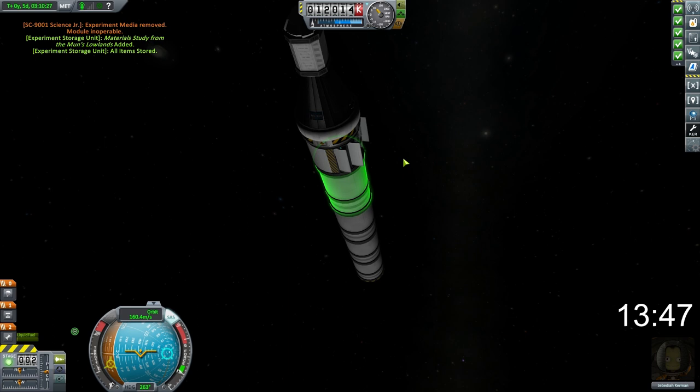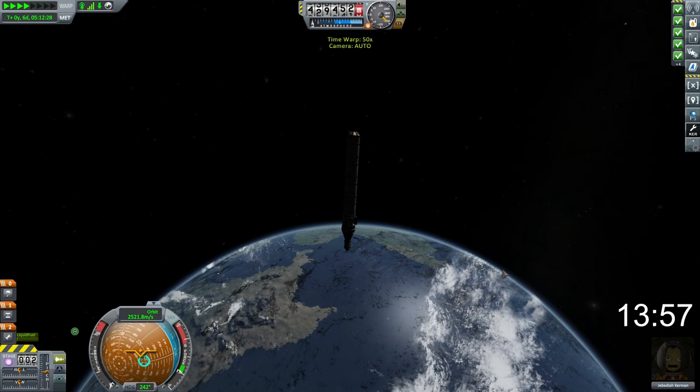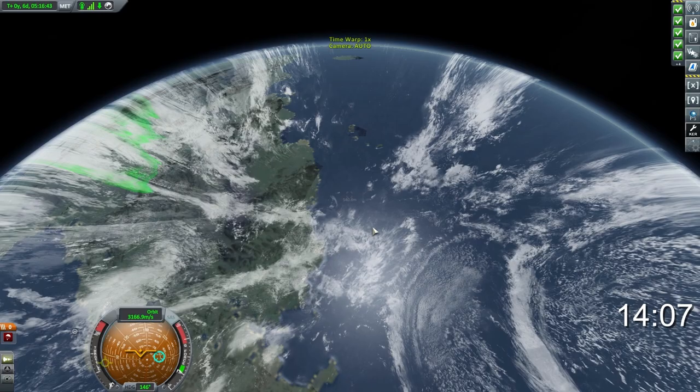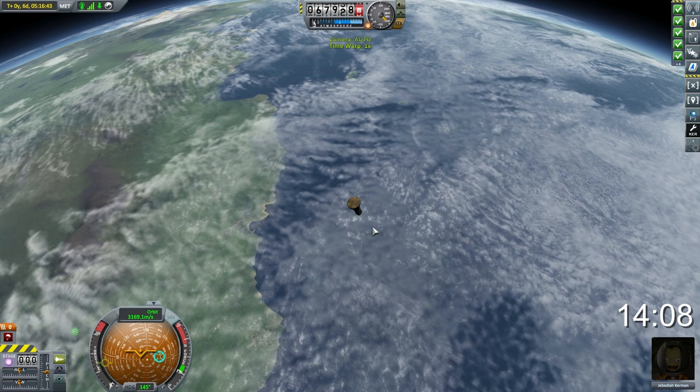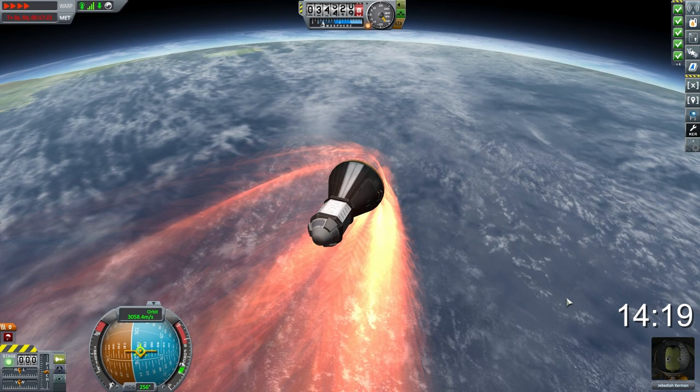You've got to be careful not to time warp too fast, otherwise you shoot straight past the periapsis marker. And just out of pure luck, we happened to be passing straight over the Kerbal Space Center — that wasn't at all intentional. Turning our vessel retrograde to absorb as much heat with the heat shield as we can on the way down. Re-entering here at over 3,000 metres per second. Because of the angle of descent, old Jebediah is going to be experiencing quite a huge amount of G-force.